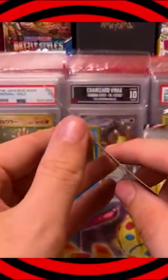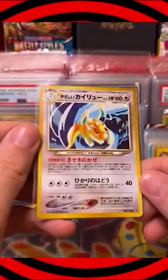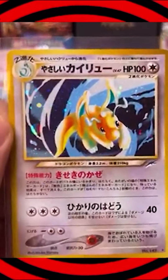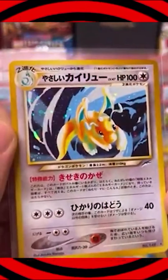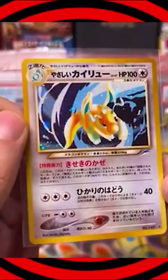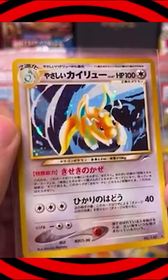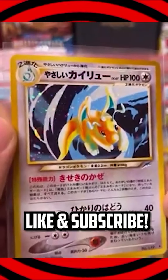You ready? Light Dragonite — oh my God, that's such a good pull. If you're not pulling one of the Shining Pokemon, this is definitely probably one of the top five pulls in the set, other than the Shining Pokemon. Yeah, that was a hot pack. All right, wow. Thank you, Coeli.